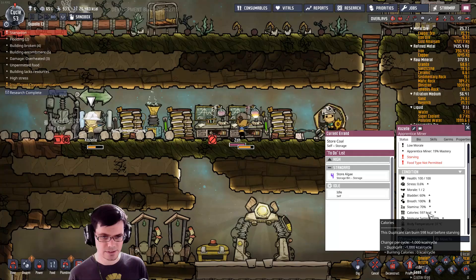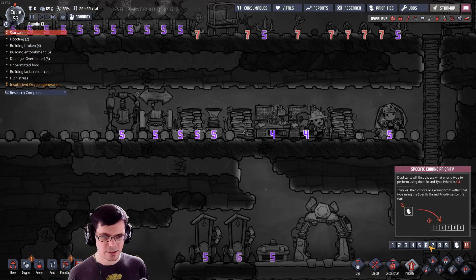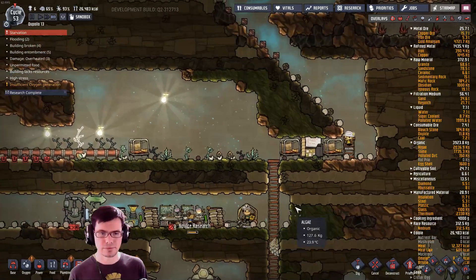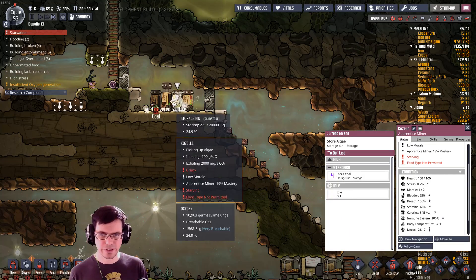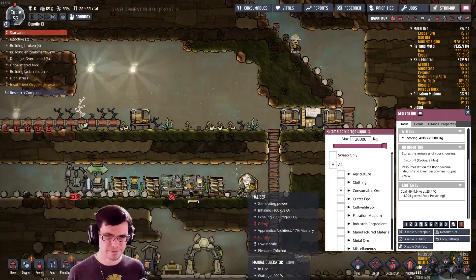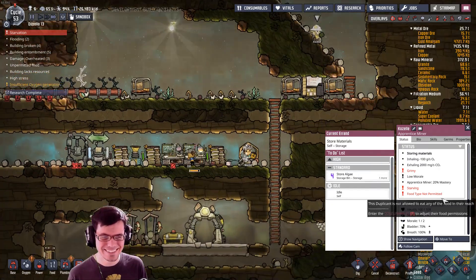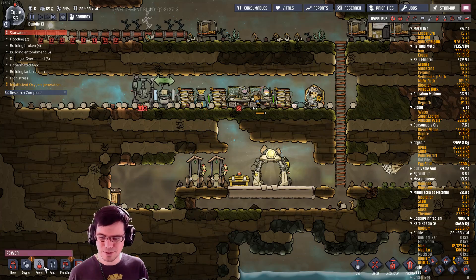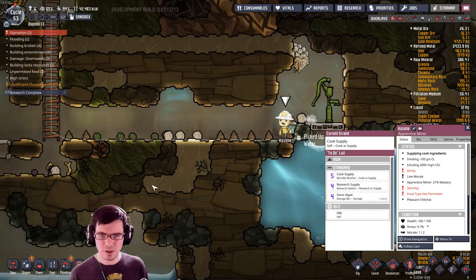Who's starving? Go ahead, make yourself some food. It's because these wires aren't built — make them built! Dupes, help yourselves! See this over here? That's priority number four — definitely do that before anything else. Thank you. Grab some water.